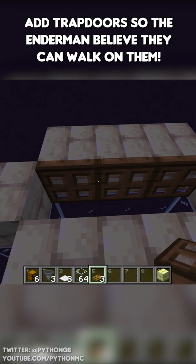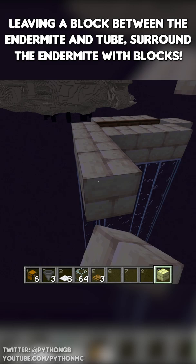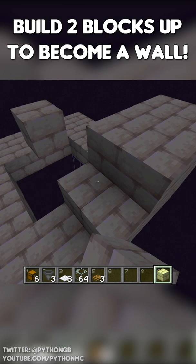Towards the back, add a block that's two blocks back and two blocks up. This block is where the endermite in the minecart will go. Leaving a block between the endermite and the drop chute, surround the endermite with blocks and double up on it. Throw two blocks up to become a double wall. Add carpets to the top of the doubled up wall.